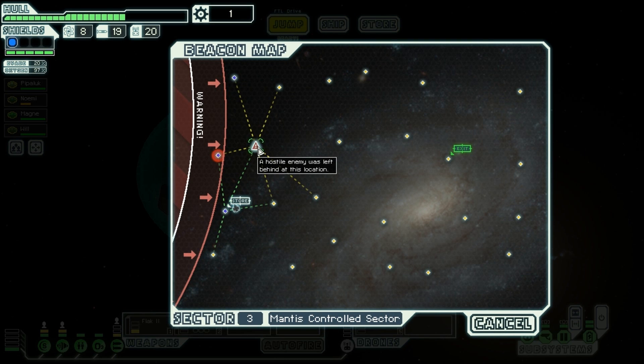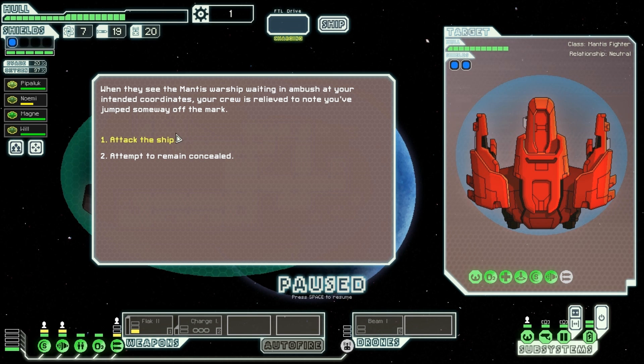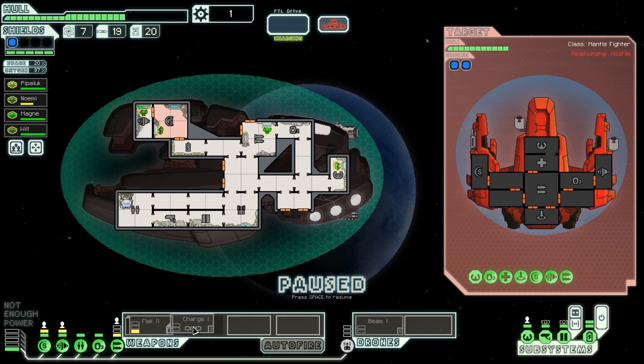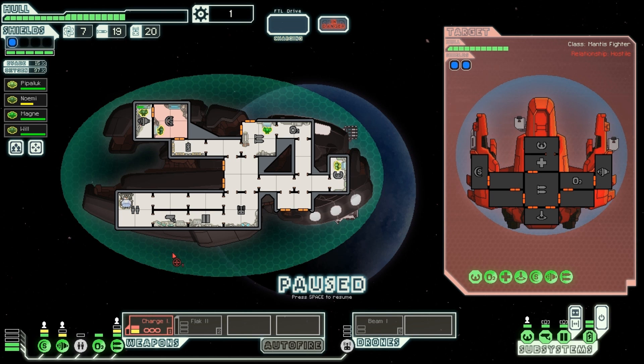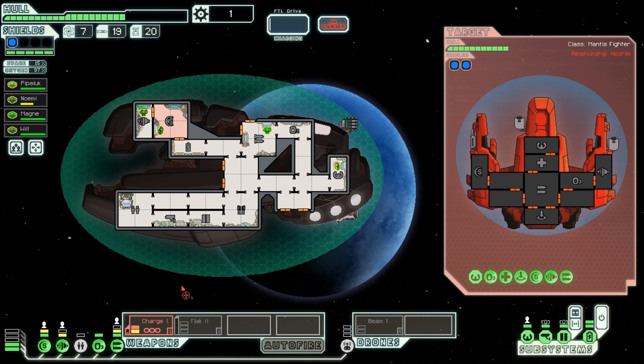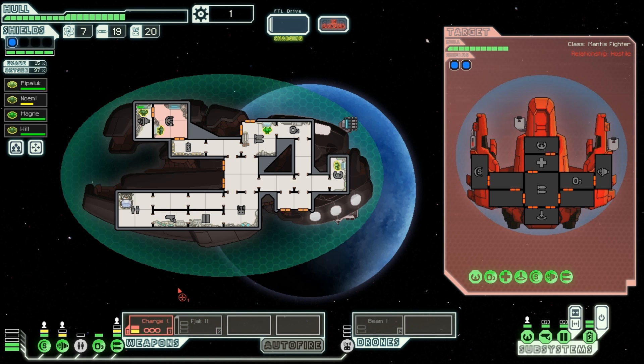Now, if there's a hostile enemy who was left behind in a location and I go back to that location, is it in the same state it was — almost dead while I'm all fixed up now? I doubt it. Basically the moral of the story is I think I'm gonna have to... I still don't have enough for this thing. I really don't want to turn off the clone bay. I think I'm going to have to do the charge ion. What's actually a better weapon in this particular case?